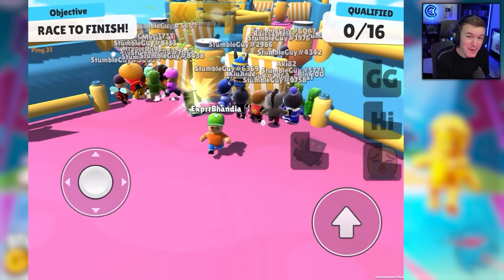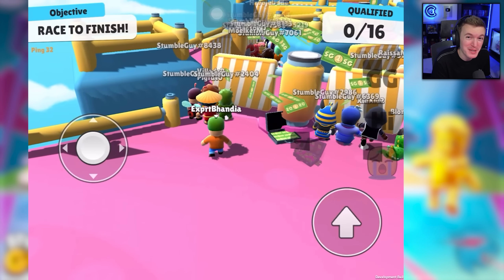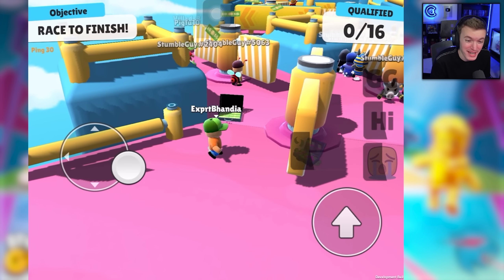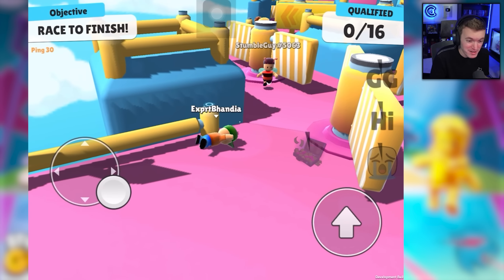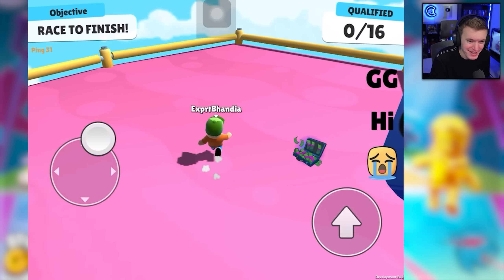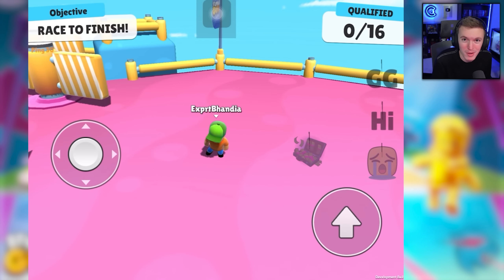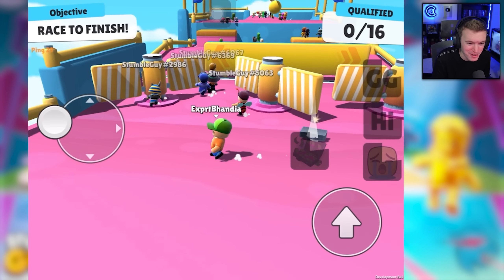We also have some gameplay footage of the brand new MrBeast themed emote. It's a briefcase full of money, but it acts as a banana. So if you step on it, the players will trip. But you throw it, it opens up, there's money that rains down, and then you stumble on it basically.